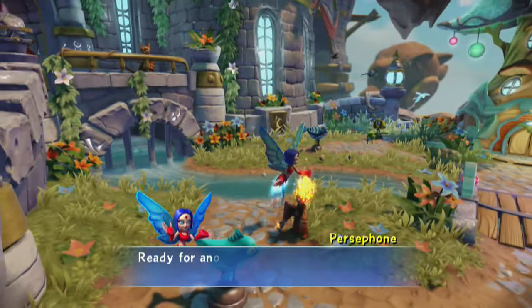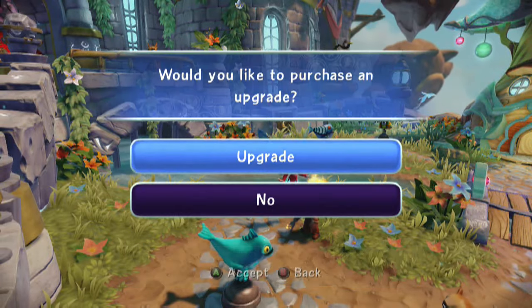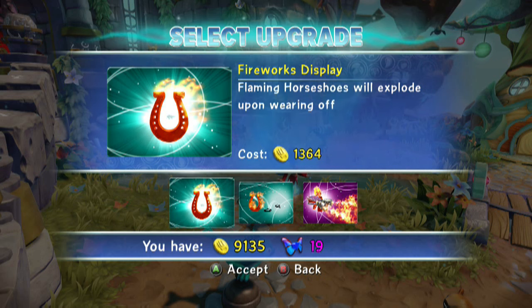When we do the flamethrower it should put out 1, 2, 3 - yes, it still registers the same. That is the pyro pendant effect - if you need clarification check out her base upgrade video. Here's our next upgrade, Fireworks Display: flaming horseshoes will explode upon wearing off. Now flaming horseshoes are essentially Extra Hot Shoes that we just bought, so now we should have 10 to 15 nine times followed by an explosion.